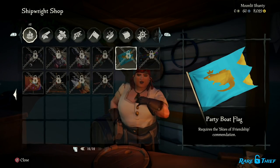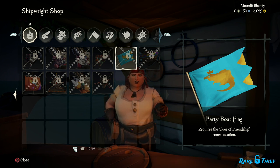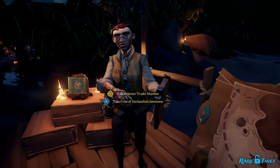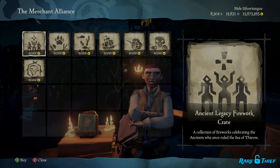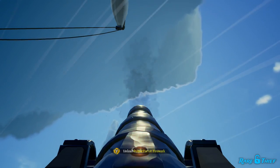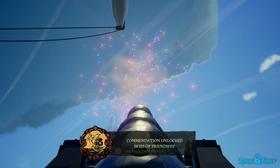The next ship cosmetic is the Party Boat Flag. This cosmetic is locked behind the Skies of Friendship commendation. You'll need to shoot fireworks while in an alliance to complete it. You'll want to have some fireworks handy as you sail the sea looking for an alliance. You can purchase fireworks from the Merchant Alliance or randomly find them in resource barrels across the Sea of Thieves. Once you find a friendly ship that will form an alliance with you, simply shoot a couple of fireworks with your ship's cannons into the sky to complete the commendation.